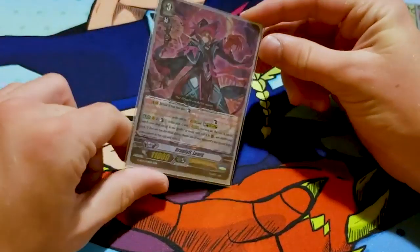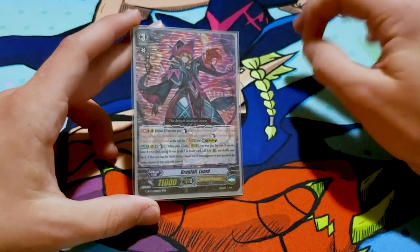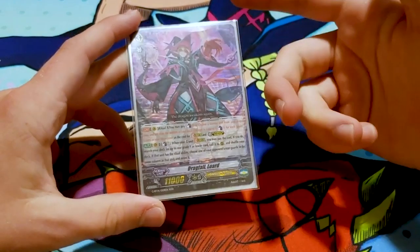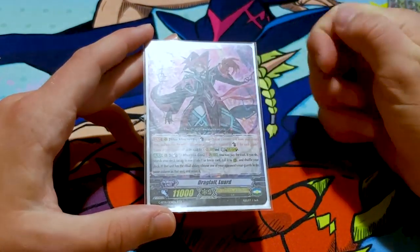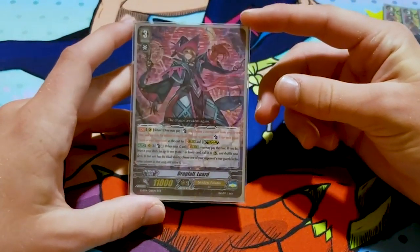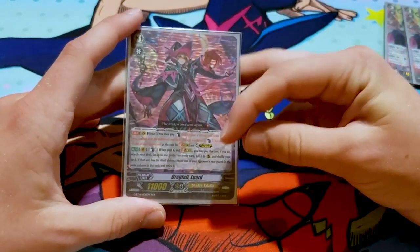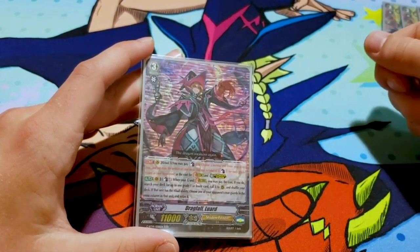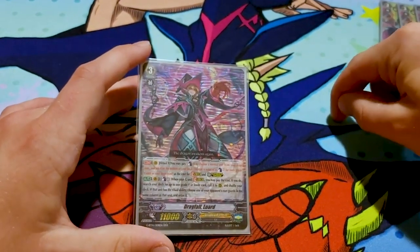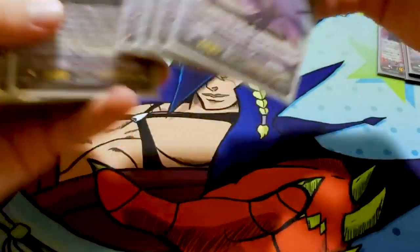I run one Drag Fall Luard just to have the backup grade three to ride. It's Ritual X — you may pay counter-blast four and choose a normal unit from your drop zone, set it back to the deck; if you pay that cost, you can stride or ultimate stride for free. I mainly use it for the free stride and just the fact that it's another Luard. For each grade one or less in your drop zone, the counter-blast four is reduced by one, so if you've got four it's free. When you stride, you can counter-blast one, call a grade one or lower card from your deck, shuffle, and if it's a Ritual grade one, choose one of your opponent's rearguards and retire it — so it's got a nice little control value. But you mainly do it for the free stride.